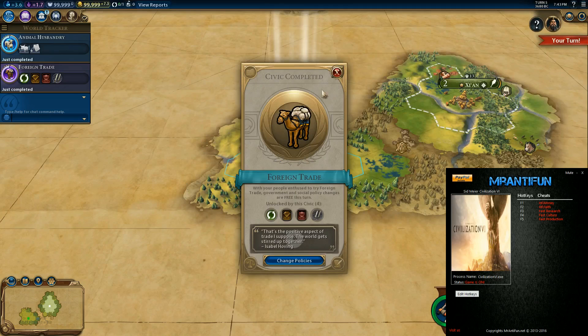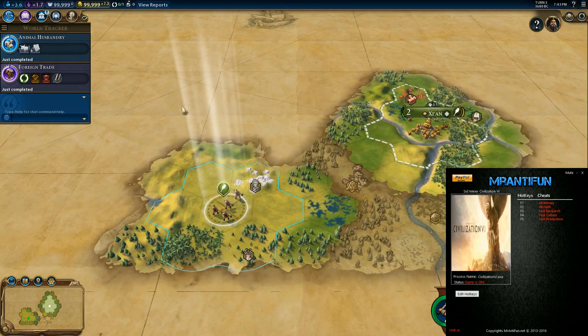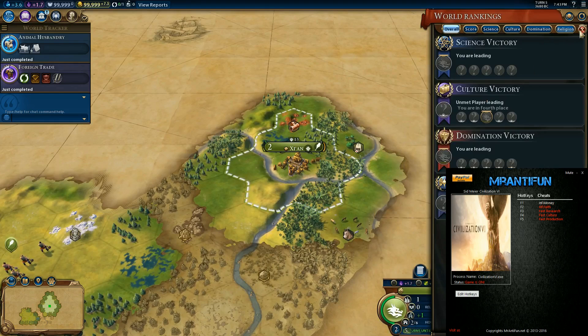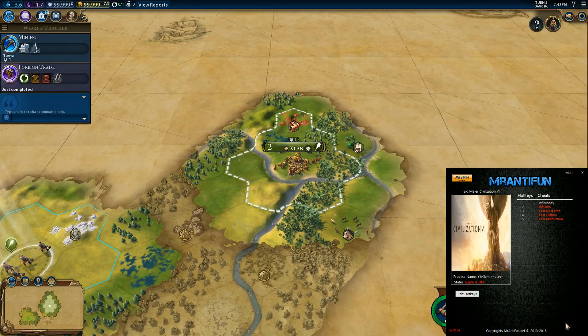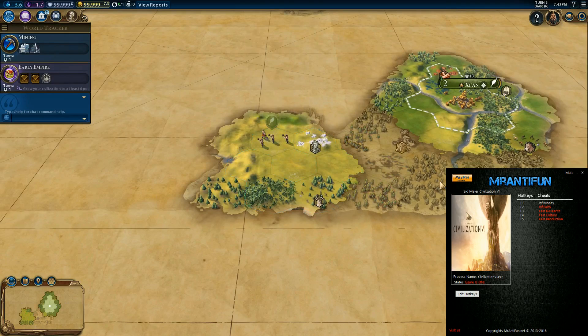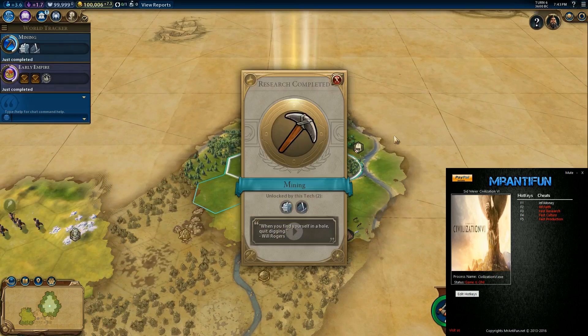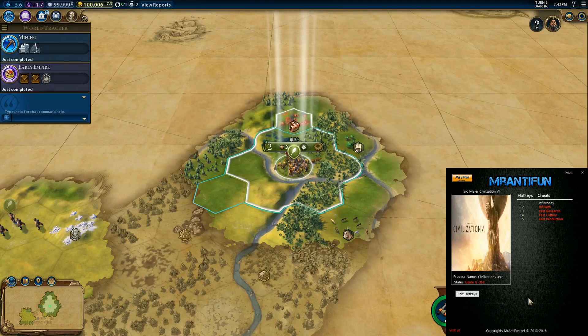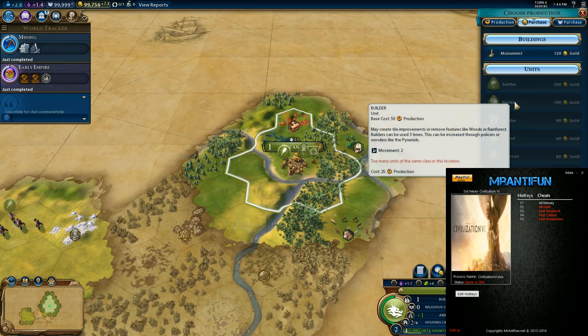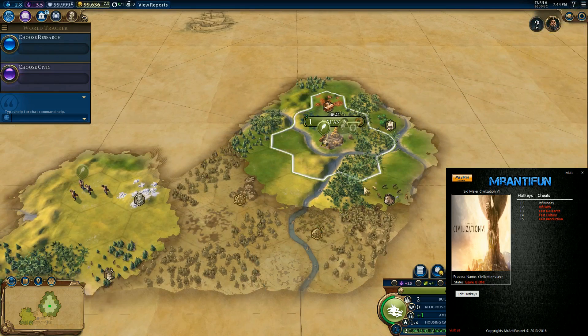And immediately everything is set — my gold is staying at infinite. Now I do want to show you this: if I turn off infinite gold, deactivated, and we close this out — it'll bring up some windows when you turn stuff on, go ahead and close those. Now this is what I wanted to show you: if I click on my city state and spend gold, my gold will start to lower because infinite cash is off. So as long as you keep it off, you're going to be good to go. I hope you guys liked this video. If there's anything else I can help you with, just leave a comment below and I'll be glad to help you out. Thank you guys.